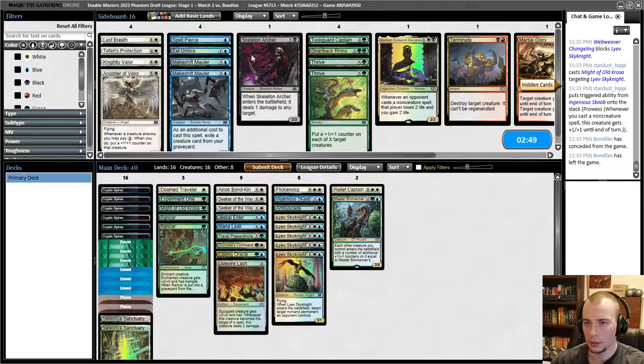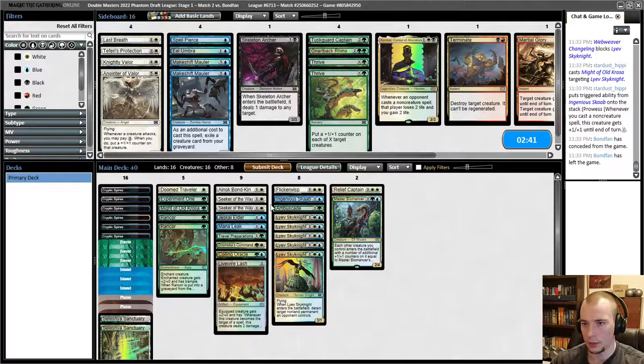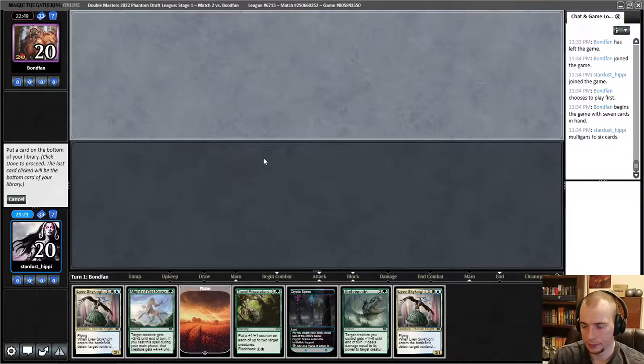Not seeing a ton I care about in the sideboard so I think we'll just run it back. I was on a mulligan to six so can't complain too much. It's time to hope we get another good six because we once again have a one-lander — I forgot we have Travel Prep in the deck. This isn't the greatest hand but I guess you've got to keep it. I think it's either Might or Ambuscade to put back — I want to keep both creatures, both lands, and Travel Prep is going to be decent.